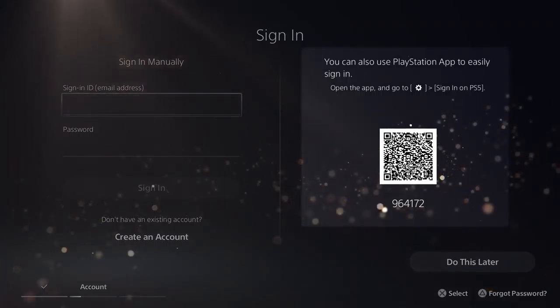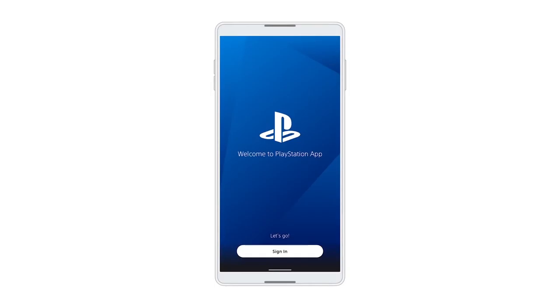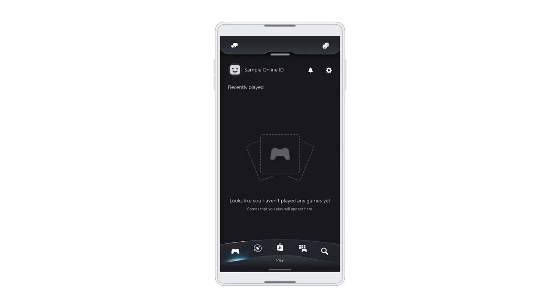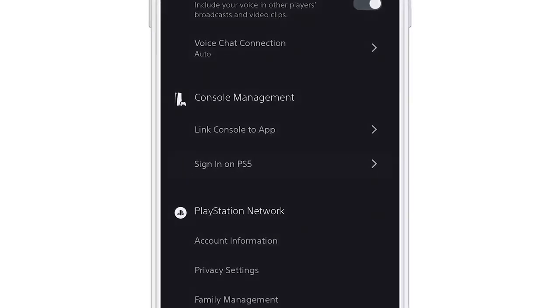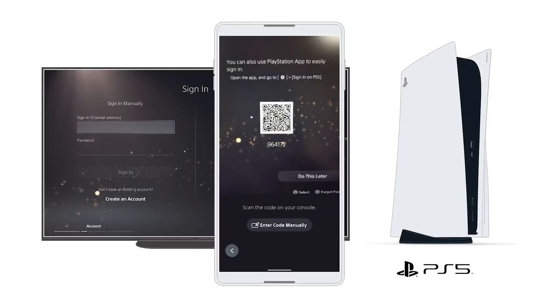That's the QR code on the right. To use it, download the PlayStation app to your tablet or mobile phone. Here's a QR code to help take you to your app store of choice to do that now. Next, open the app and sign in with the account you plan to use on your PlayStation 5 console. Go to Settings, then Sign in on PlayStation 5. From there, scan the QR code on your PlayStation 5 console screen, and your new console will automatically sign you in.